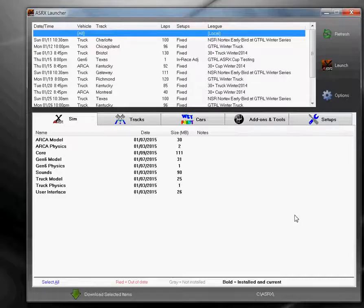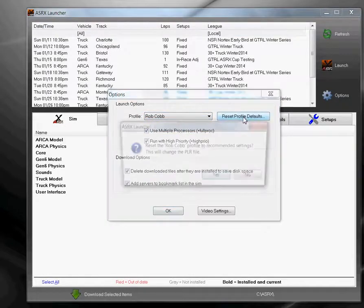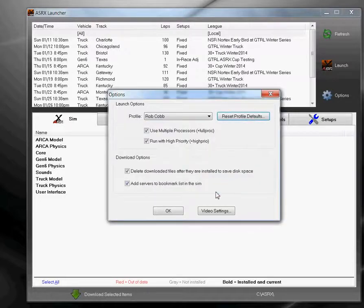Now we have two options at this point. If you haven't run ASRX before and don't have any previous installations of ARCA or Project X, you can go to the Options tab, select the profile that you just created, and use the option to Reset Profile Defaults. What that does is set up the recommended settings for the sim — the quality of the graphics, some of the vibration settings for the cockpit, things like that that most people like to use.